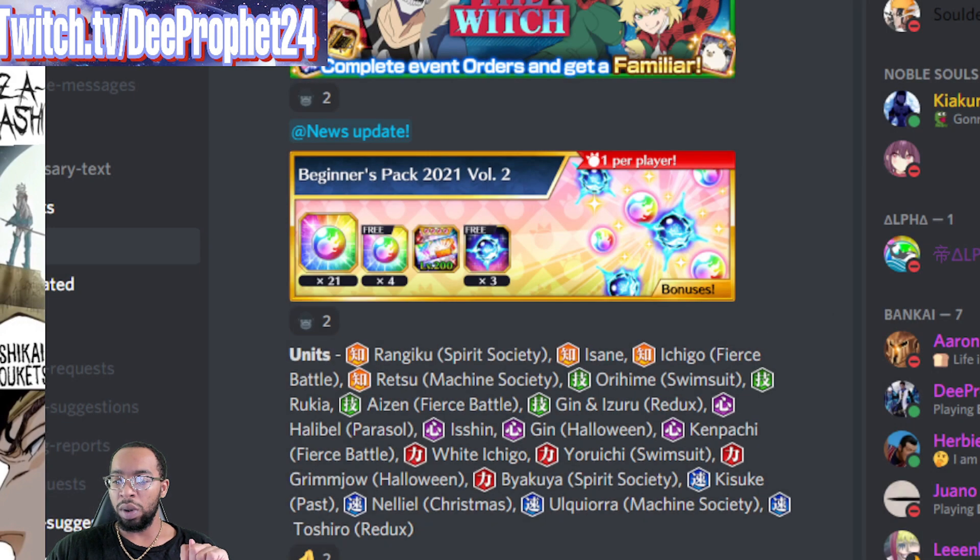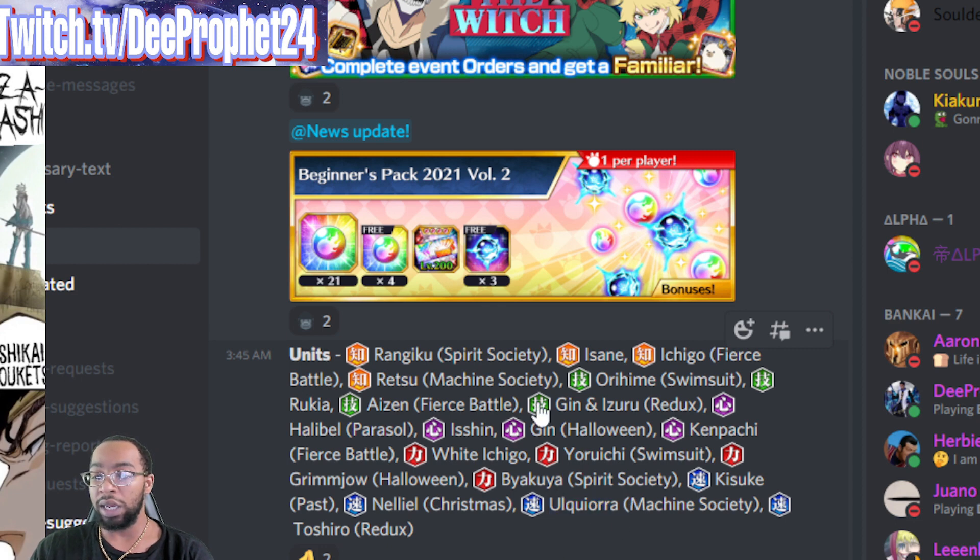The beginner ticket includes Spirit Society Rangiku, Monde Sane, First Battle Ichigo, Machine Society Red Suit, Suma, Orihime — she's a chronicle quest character, which is very important for some of you guys. This ticket is going to be like $3.99. I'll actually probably do a giveaway — probably give away five of these packs. We'll work out how we do it in a livestream. Make sure you guys are there when I do my summons. I think the beginner ticket is a choose ticket — it's always a very good value — I'm almost positive it's a choose ticket.